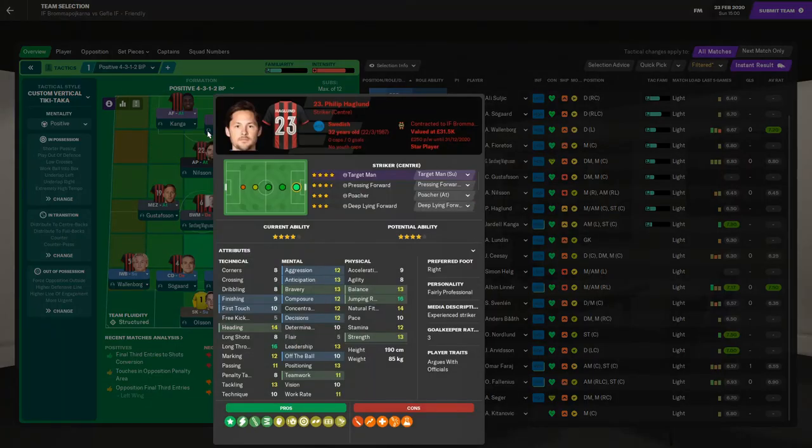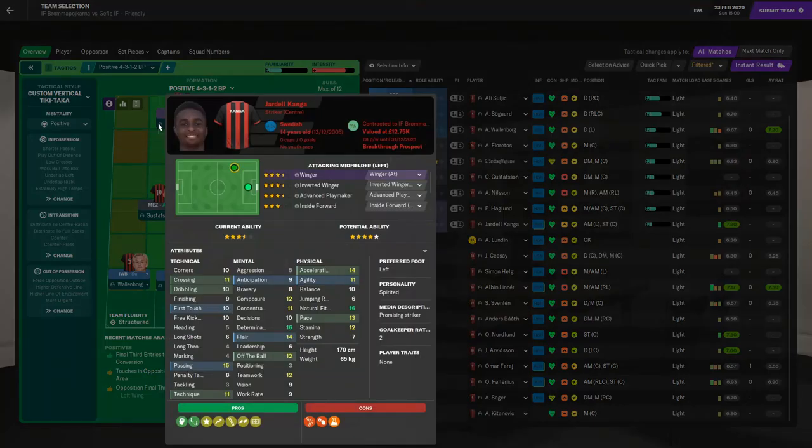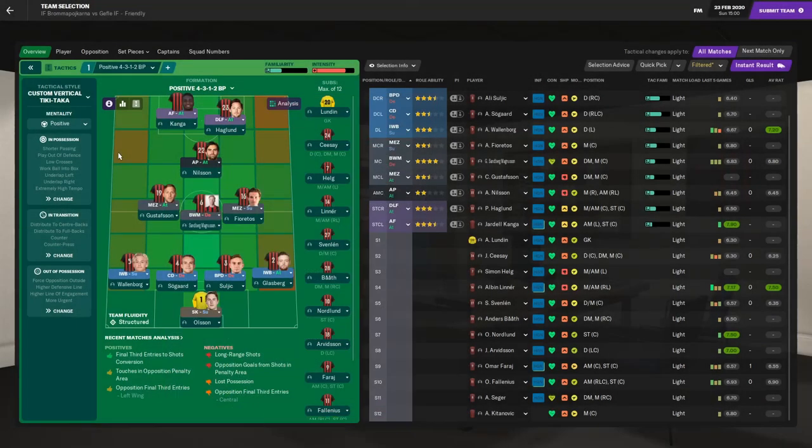In the deeper-lying role we have Filip Haglund — our star player. He is very good all round. Hopefully the ball can get to him and he can get it to 14-year-old Yartel Kanga, who is the man of the future. We're playing Javla, who are in the same division, which gives me an idea of how good or bad we are compared to the league level. Wish me luck.